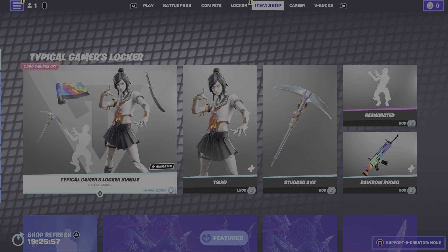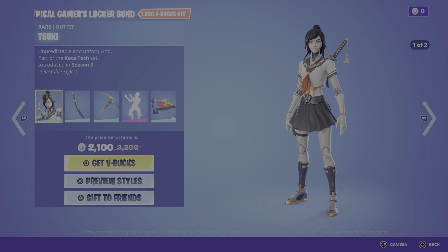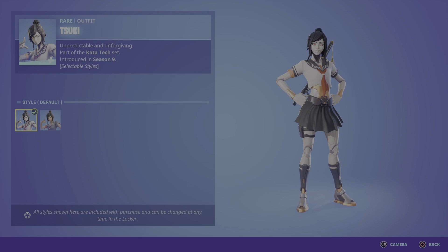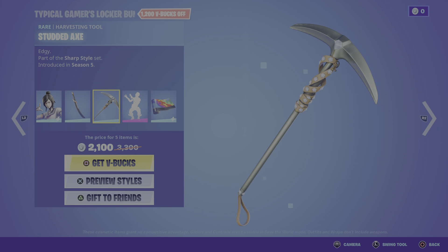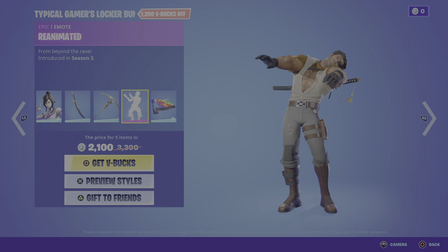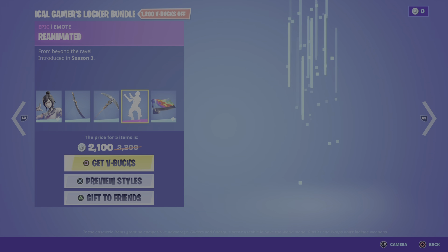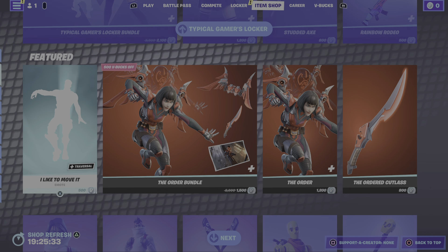In today's Fortnite item shop, we have Typical Gamer's locker bundle — it's finally here from Typical Gamer, the streamer and YouTuber. We have Suki, Tana, Star X Reanimated, and the Rap Rainbow Radio.